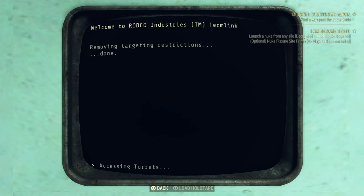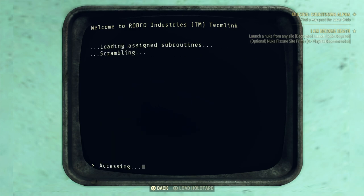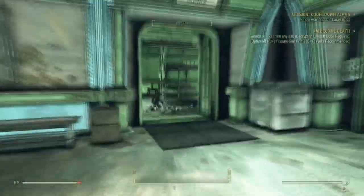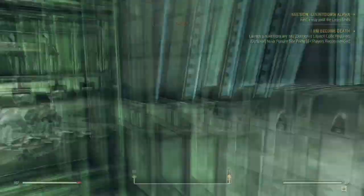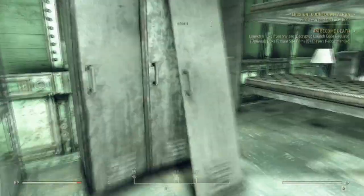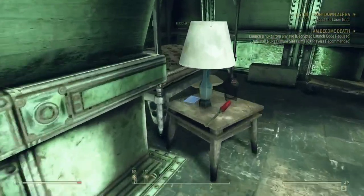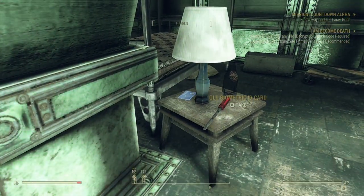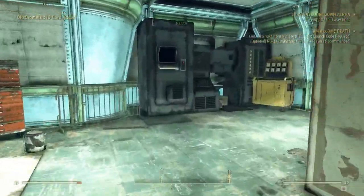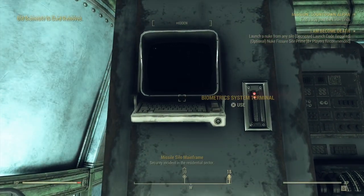I would suggest using nukacrypt.com as it makes deciphering a little bit easier, though you can try to decipher it yourself. It will give you multiple options — for me the two nukes I've launched have each given me four options. I suggest trying to get four key cards so that you have a chance to try each code in case the others fail.